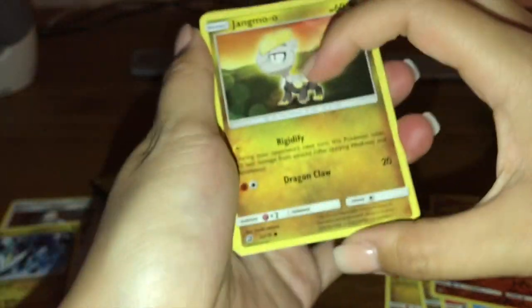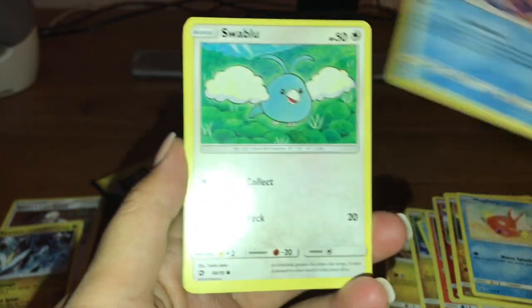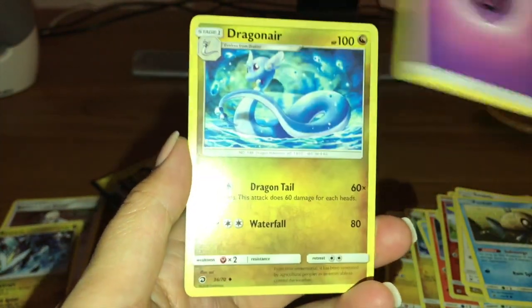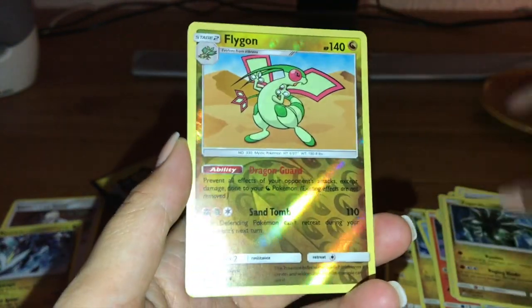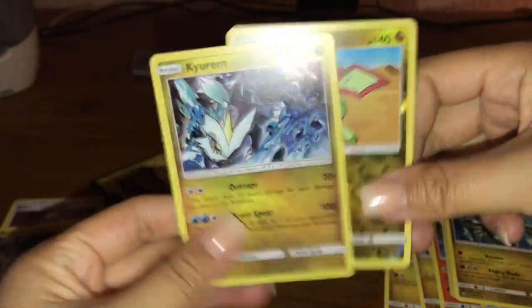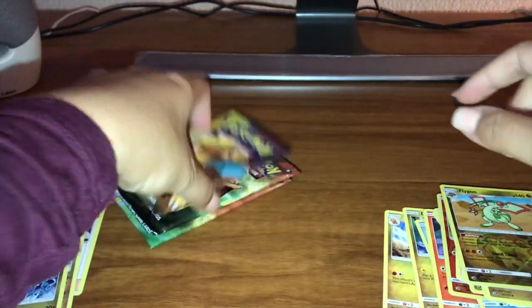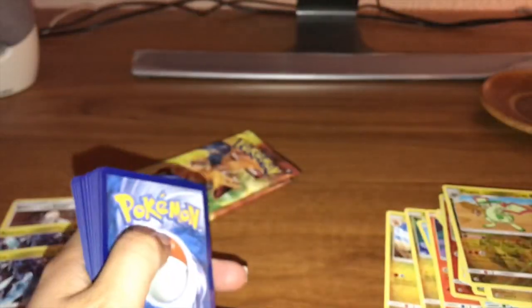Pack three — we got a Jangmo-o, Magikarp, Corsola, Swablu, Phovis, Psychic Energy, Dragonair, Quagsire, Zygarde, Flygon reverse uncommon. And our rare is another Kyurem — so we got double Kyurems from these two packs. Here is our code card, hopefully we can get at least one ultra rare from these packs.